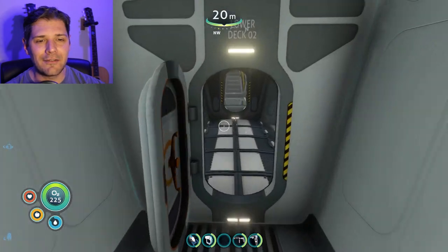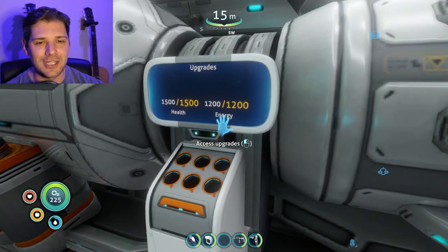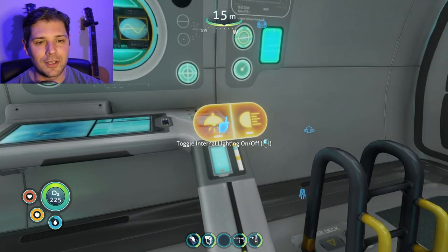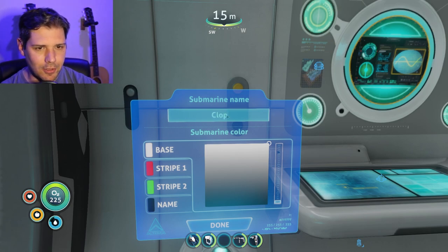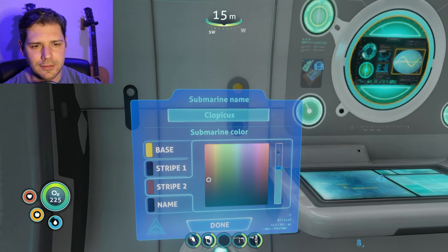We've got these lockers but that's not enough lockerage — we need to pimp out the Cyclops a little bit. Look how huge the engine is, we have the engine upgrade. Look at all the power cells too, this thing is sweet. We'll dock a vehicle soon. You can turn on the lights, which is super cool. Our Cyclops — what should we name him? For now I'm gonna call him Clopicus. He's gonna be gold and black — Glorious Mischief colors — with a gray stripe number two.